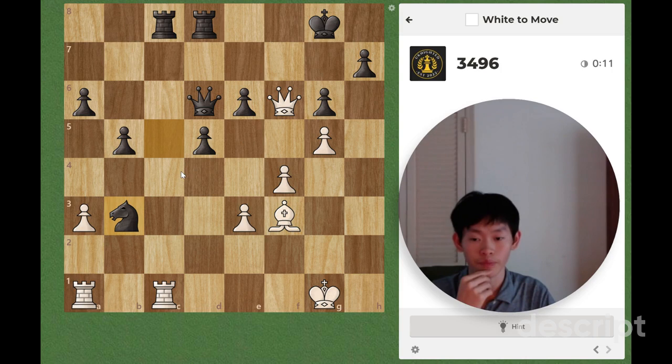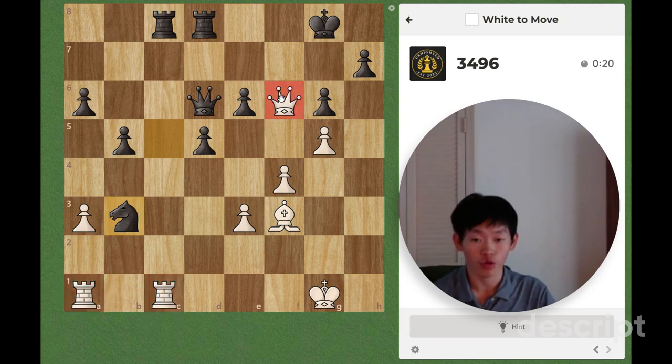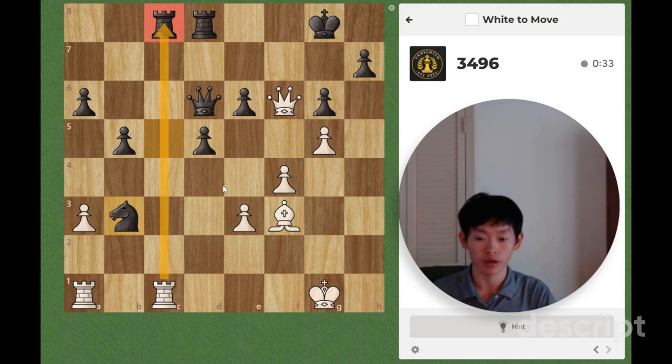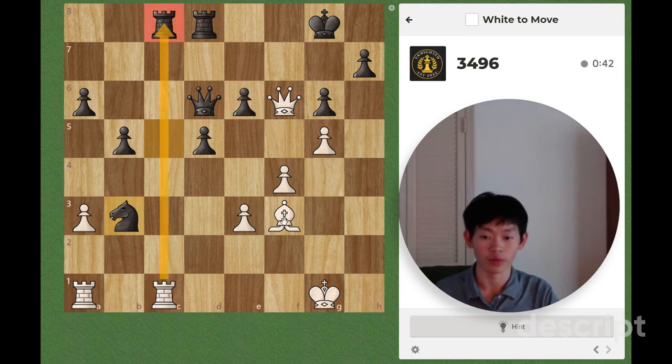So here it is — white's move. Black just played Nb3, forking these two rooks on a1 and c1. However, we have our queen on f6, and we are controlling a lot of squares around black's king. So first things first, let's brainstorm some candidate moves. Rxc8 is a pretty good candidate move. Bxg4 is also a pretty good one, threatening Bxc6. So I'm probably going to have to decide between Bxg4 and Rxc8.